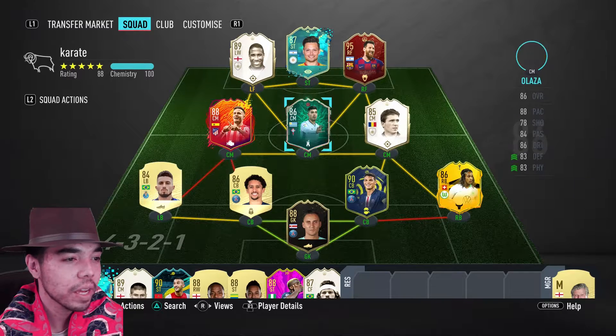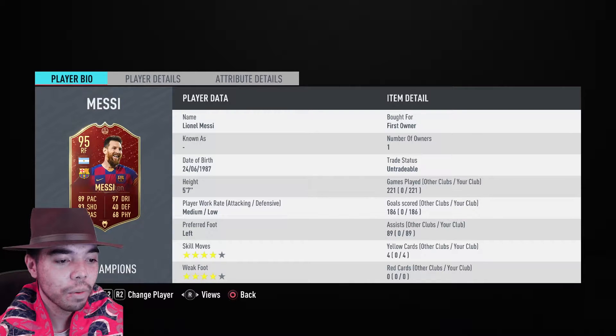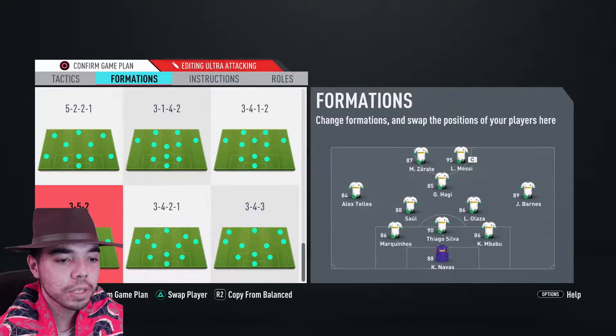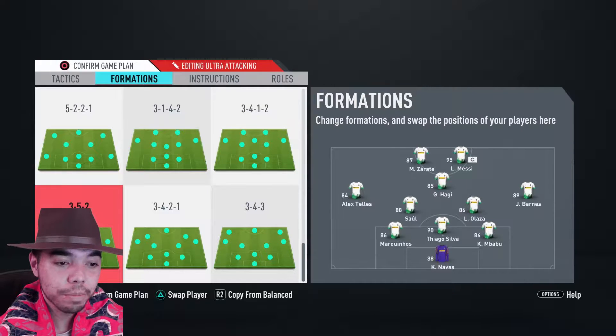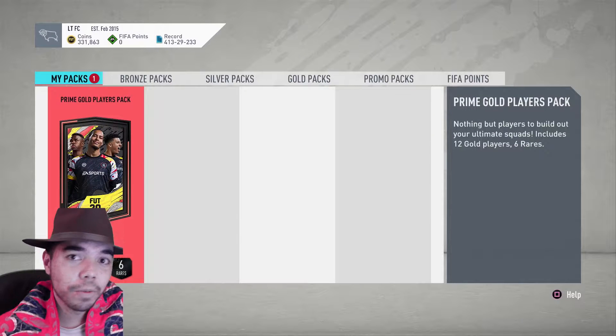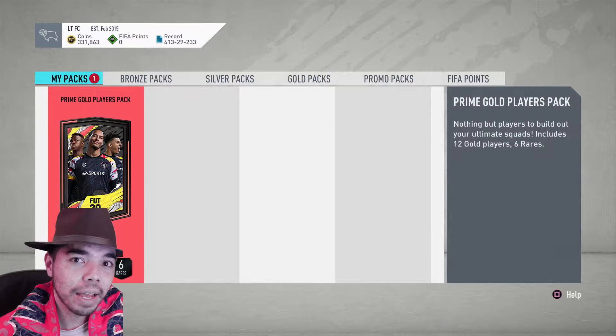You can see some of the other players in the squad — it's a different looking team. We do have Messi, and he has scored 186 goals. We go 3 at the back, 3-5-2 formation. Saul Alaza's card is amazing, by the way. I want to do some finesse shots with Zarate, but he might be better for low-driven — I might swap him with Messi. John Barnes and Babu playing as center back, because that's how we roll. If this video hits 500 likes, I will open the pack.